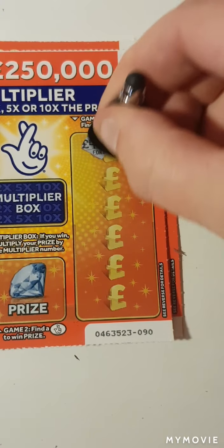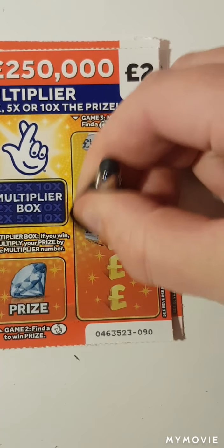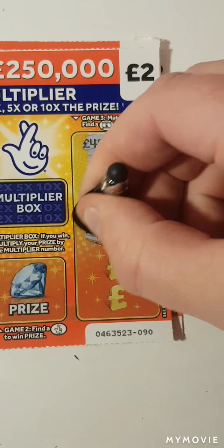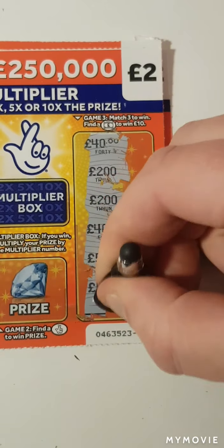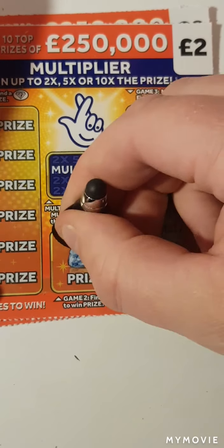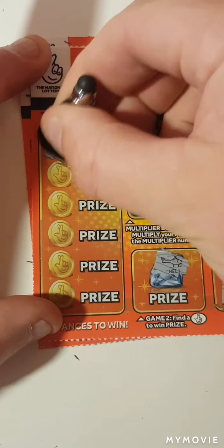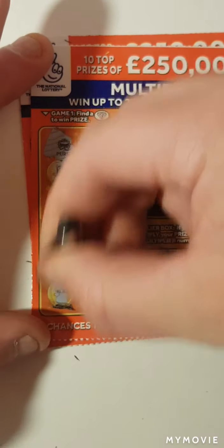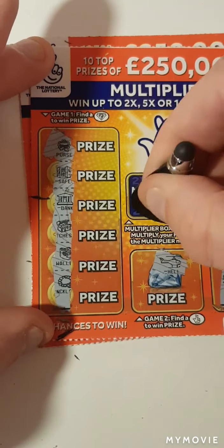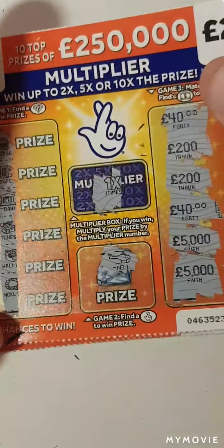So we have 40, 200, 200, another 40, 5,000, and a 5,000. Can we find the fingers? Nope. Diamond — no diamond, no diamond. That would have been a rex. Nothing on that one.